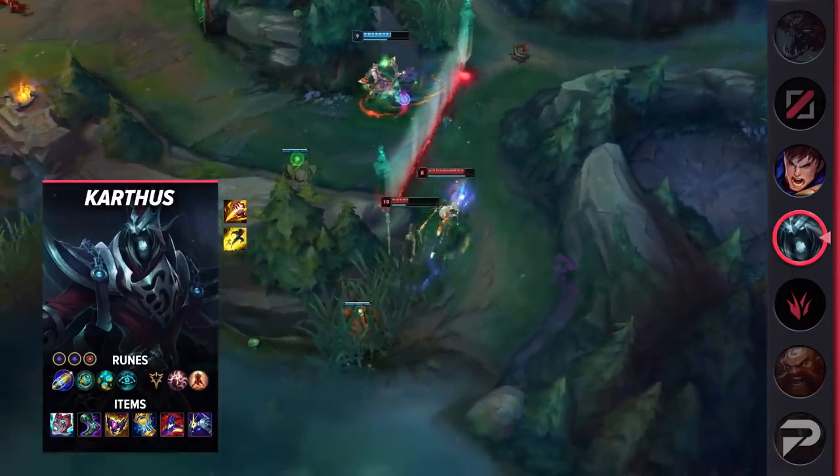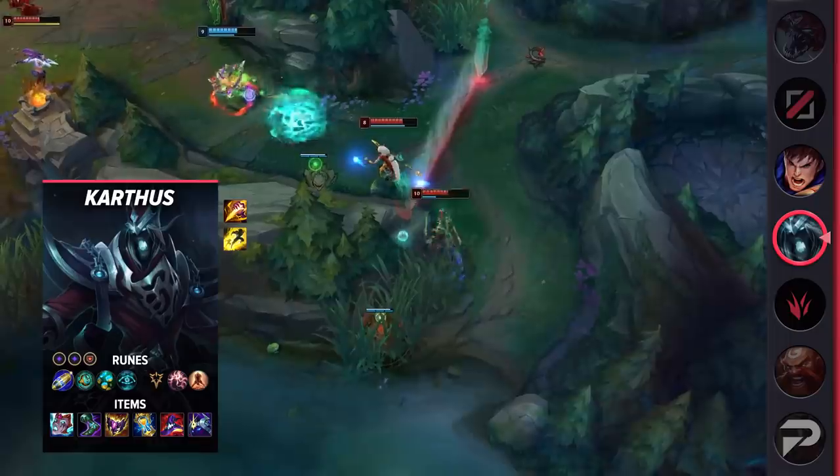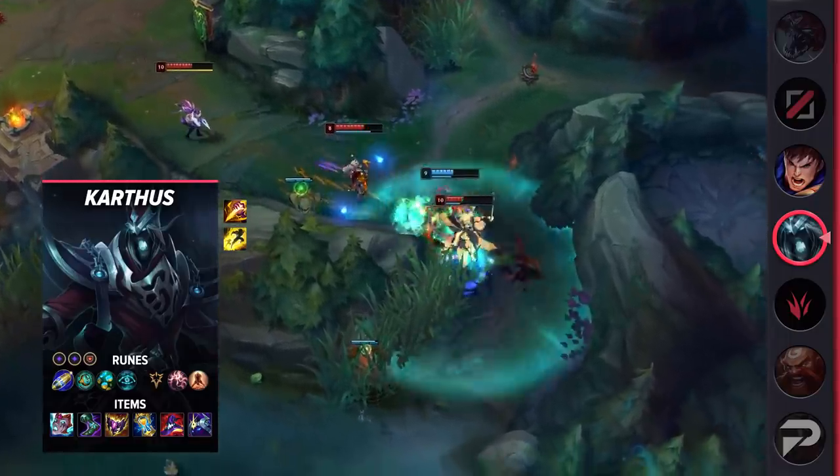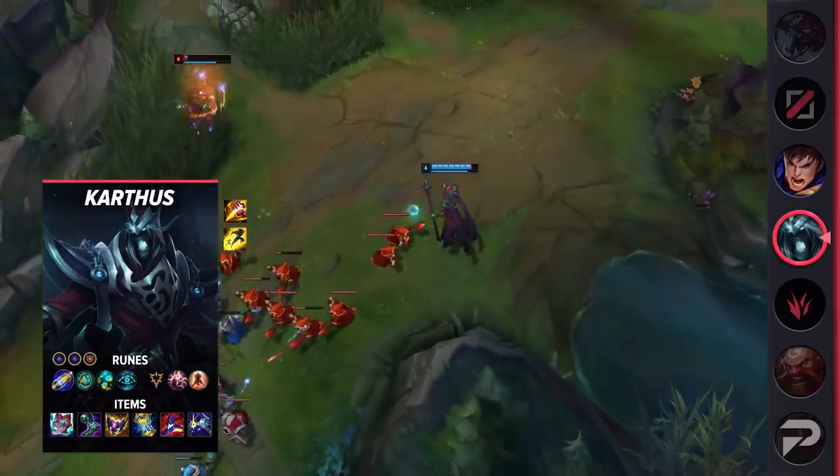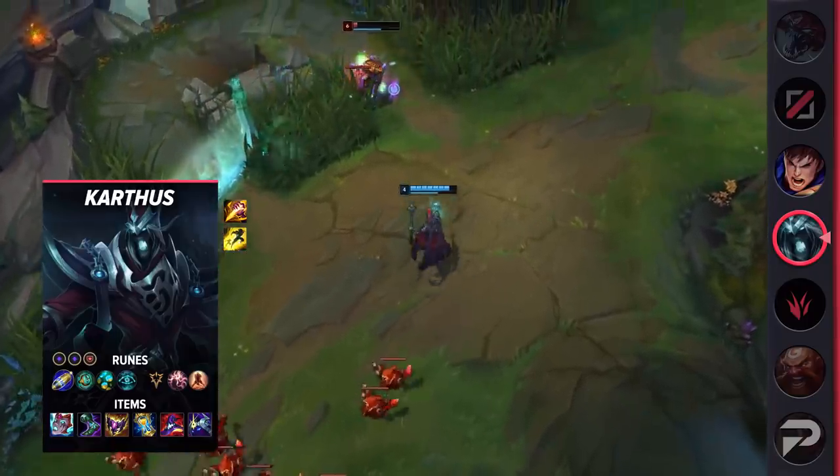Given his Q's short cooldown, he's also able to benefit heavily from the bonus damage window First Strike grants, assuming the player is able to land them. For runes, run First Strike, Perfect Timing, Futures Market, Cosmic Insight, Presence of Mind, Last Stand, Double Adaptive Force, and Armor.